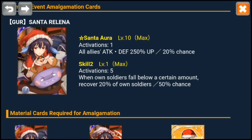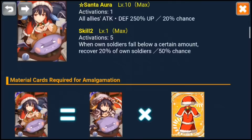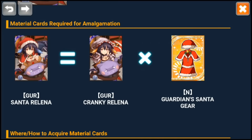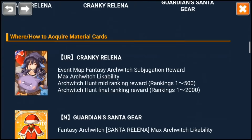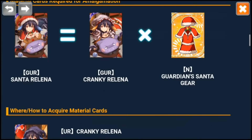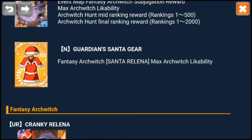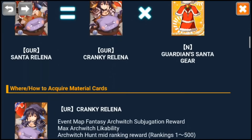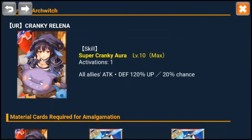Not as good as Rahul, who I think recovers everybody. Either that or I remember it wrong. I don't really care, because she's a recovery card. And then you get the cranky Relena if you don't want to get guardian center gear, which you can get one from the likeability. And just the normal cranky Relena would be a super buffer, which is quite enough.